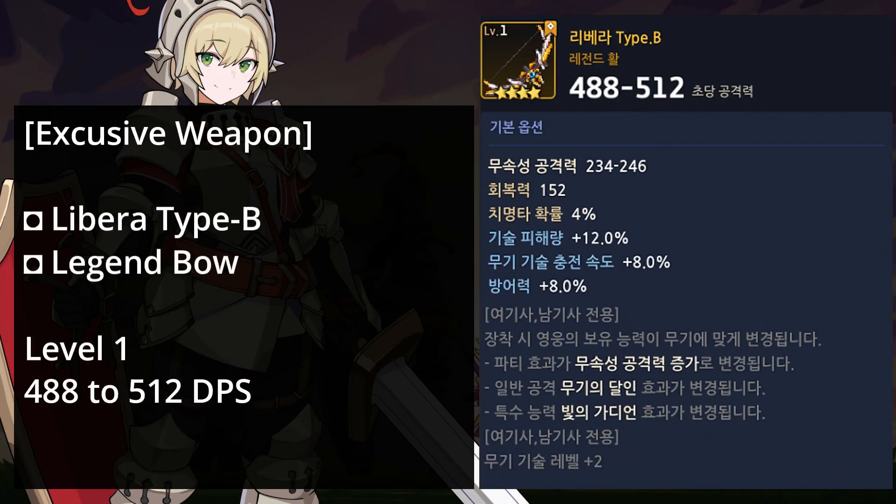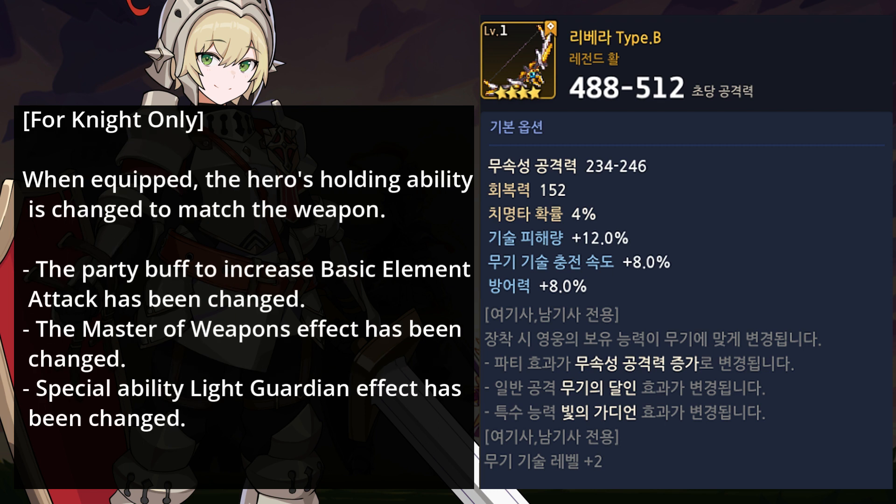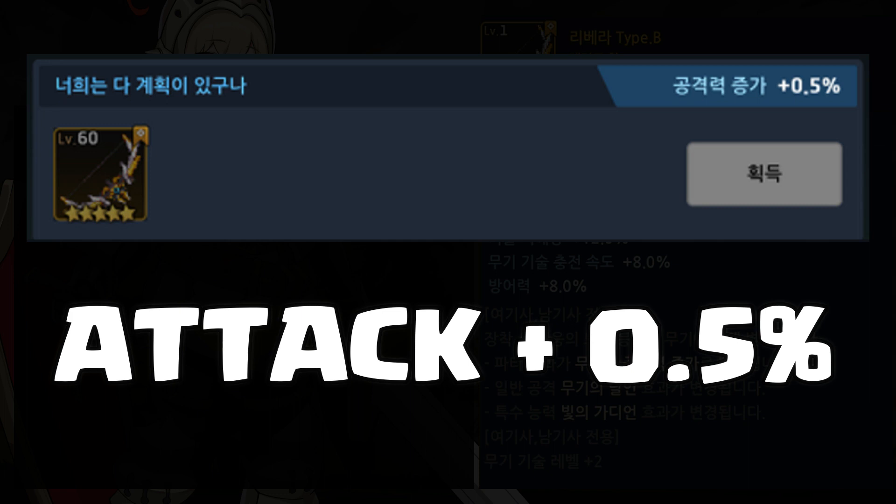Libera Type B is a legend bow. At level 1, it deals 488 to 512 DPS. It has main options of basic attack 234–246, Heal 152, Crit hit chance 4%, Skill damage plus 12%, Weapon skill regen speed plus 8%, and Defense plus 8%. The special ability changes the hero's holding ability to match the weapon, updates the party buff to increase basic element attack, changes the Master of Weapons effect, and changes the Light Guardian special ability effect. It also has weapon skill level plus 2, and collecting this weapon grants plus 0.5% attack.